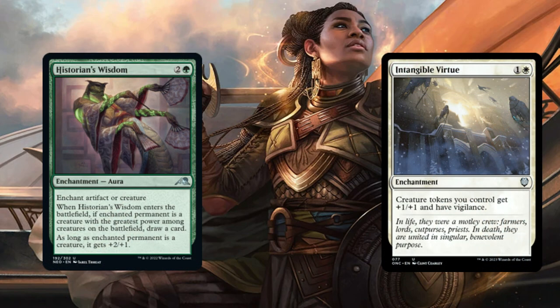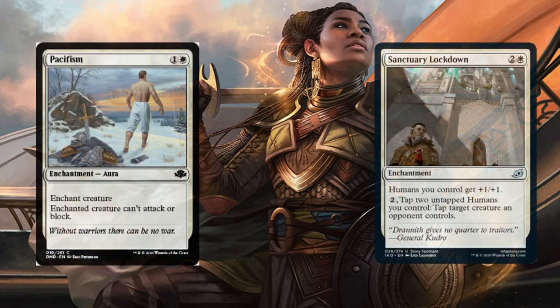Historia's Wisdom and Intangible Virtue. Historia's Wisdom is an enchantment aura — whenever it's enchanted to a creature that has the greatest power among creatures you control, you draw a card. The enchanted creature also gets +2/+1. Intangible Virtue is a straight enchantment: your creature tokens get +1/+1 and Vigilance. Pacifism is an enchant creature you put on your opponent's creature — the enchanted creature can't attack or block. Great for shutting down big threats. Sanctuary Lockdown gives Humans you control +1/+1.